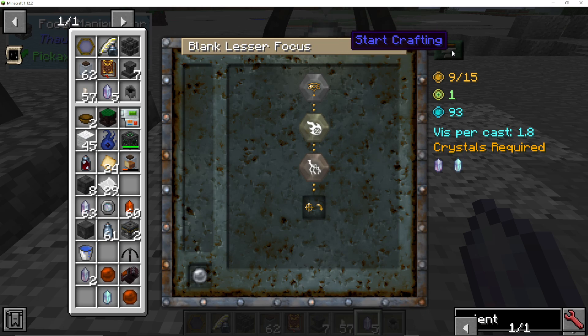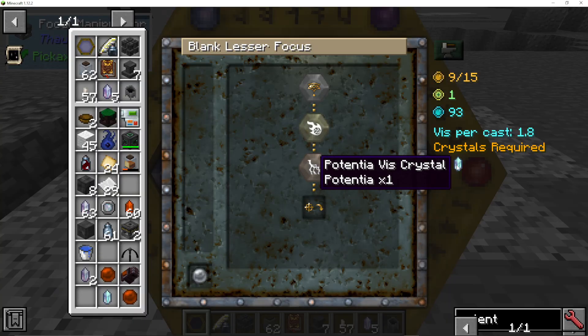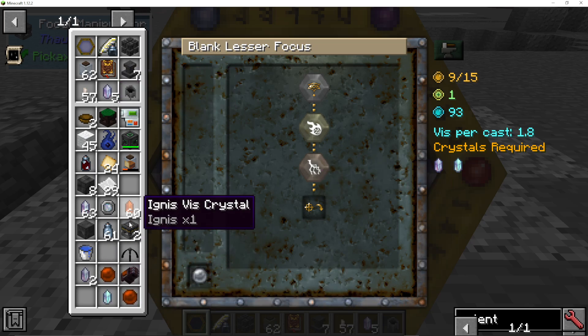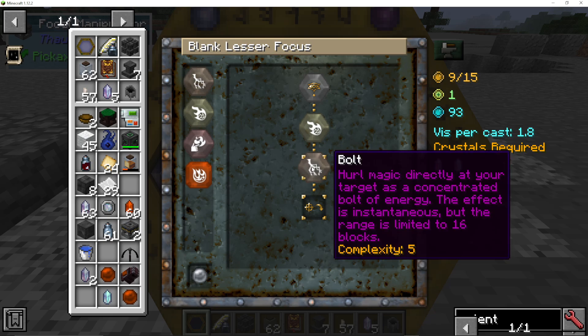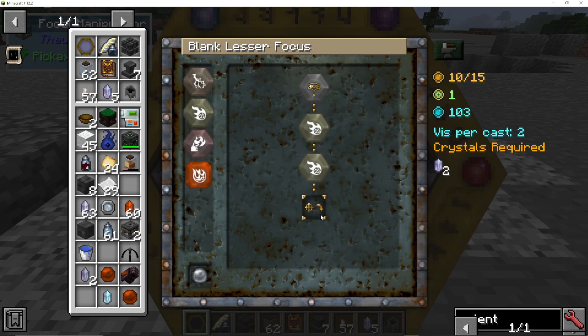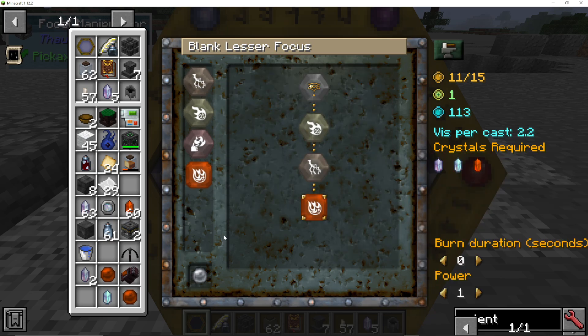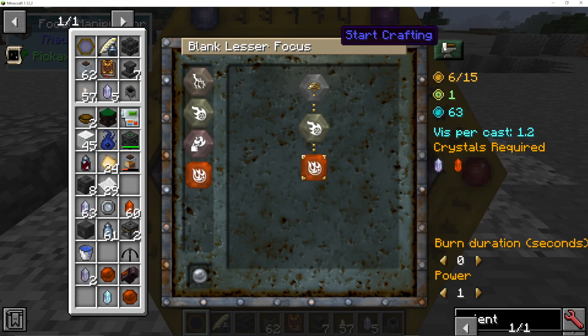Now I can see that I can't start crafting. I actually don't know why — for some reason it doesn't like me using a Bolt. I do have the right crystals, so I'm not sure what is happening. But if I take off Bolt, or even put Bolt and then Fire, it actually works — which is really bizarre. I don't know why it doesn't like Bolt alone. If I use Fire, I can start crafting. I thought maybe it was because there wasn't enough Viz in the area, but that is not the issue.